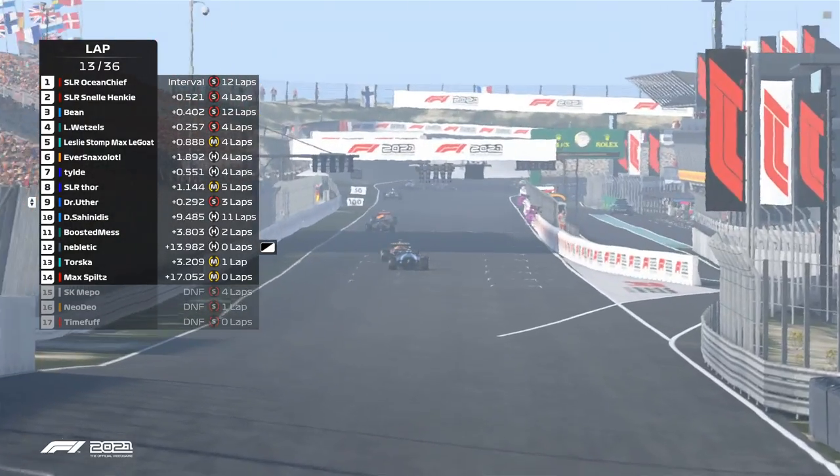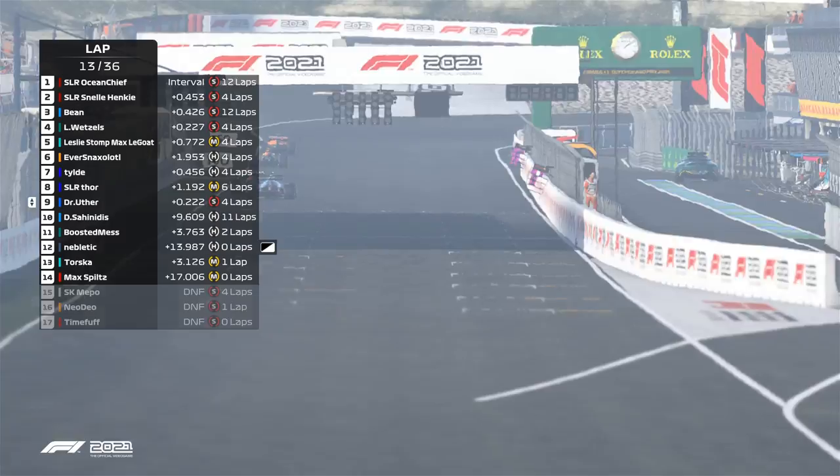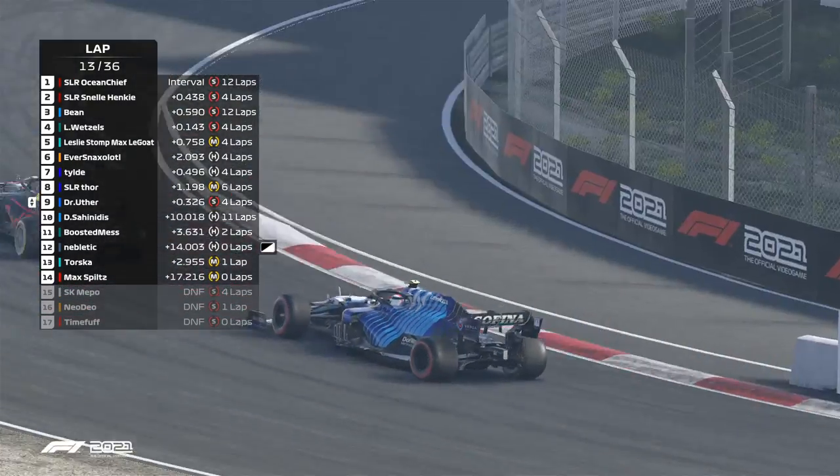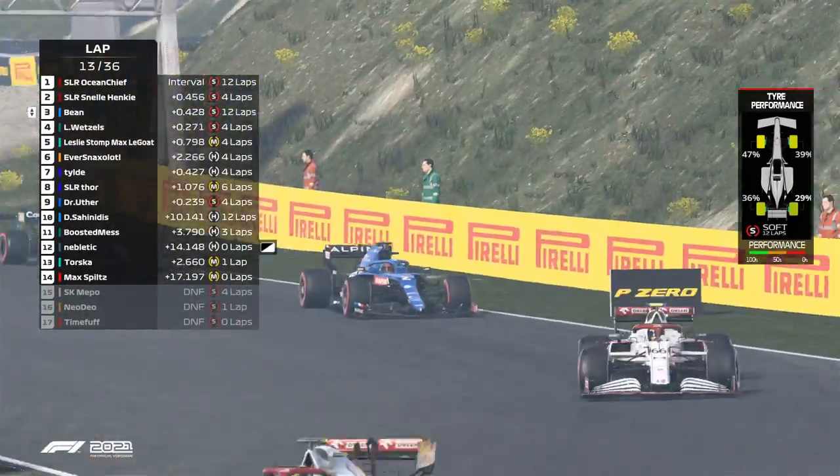Uther is going to make a run on Thor — too far back just yet with the DRS for the Williams though, so he's going to have to sit around and do it again. Same situation for Ocean Chief.